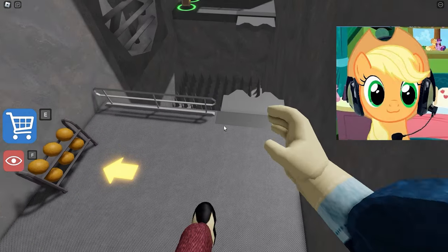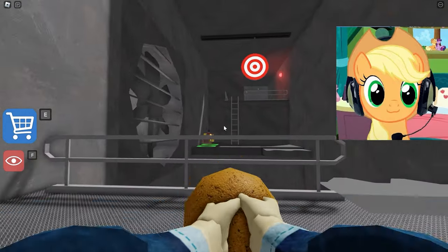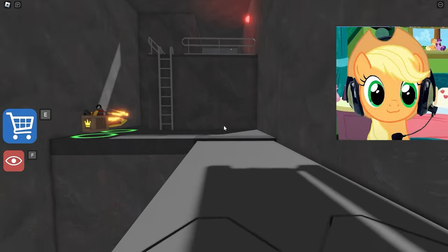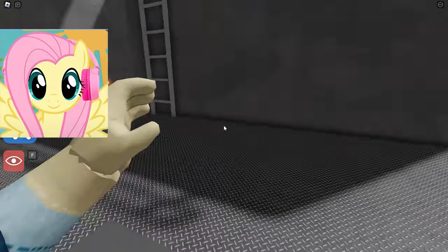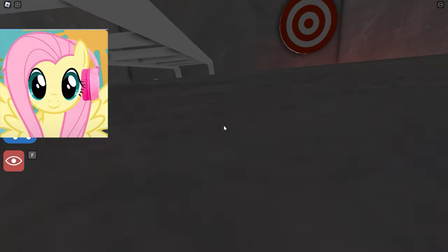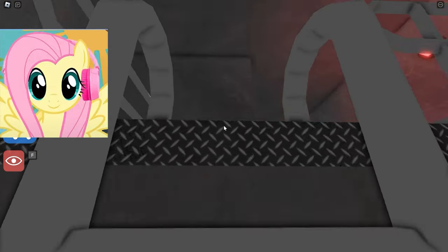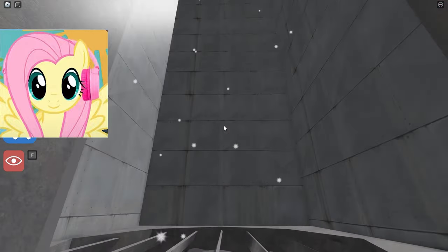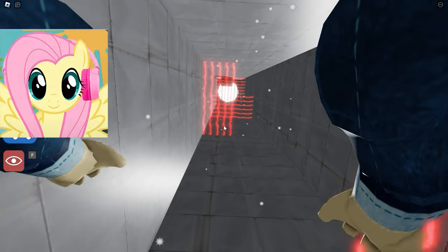At last we have escaped from him and come to the next test. There is so much here! Looks like we need to hit the basketball right at that target to get through this level! I really like it. Run quickly up the stairs to find out what will happen next. Now we'll be flying through the vents — I think it'll be really cool.